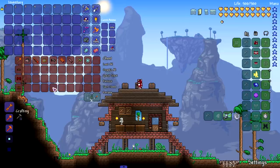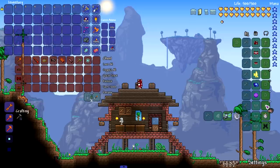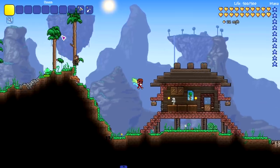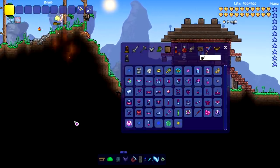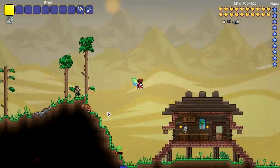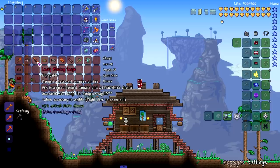Moving on to some of the accessories. We have the Recon Visor, which allows the user to see enemies through walls — 'no one can hide from my sight.' This is pretty much like the hunter potion effect. If I put an enemy right there, yeah, I can still see him through the wall. That's really cool — first accessory in and already a good one.